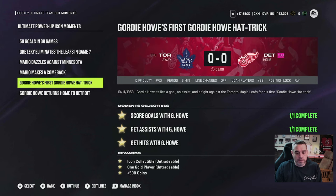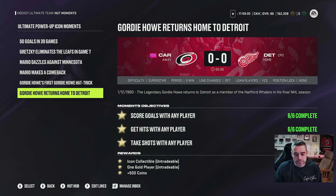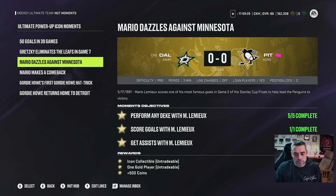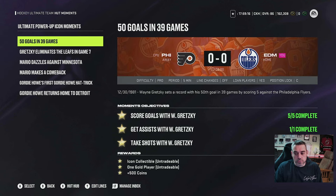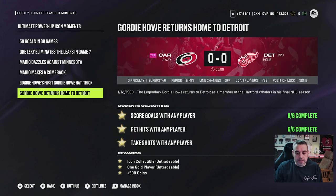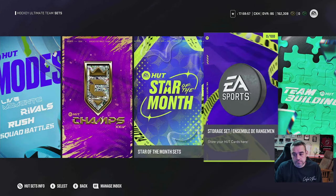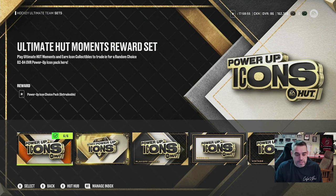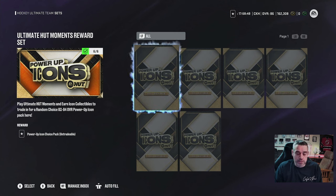These six moments — as long as you collect them and achieve the top objective — include: score goals with any player, score goals with Gordie Howe, score goals with Lemieux, score goals or perform any deke with Lemieux (a pretty easy one), score goals with Gretzky (a tough one but definitely doable), and score goals with Gretzky again. If you can unlock all of those top objectives, you're going to get six icon collectibles. From there, you can go back to your sets, back to the Power-up Icon set, and that first one — the Ultimate Hot Moments Reward Set — is where you can trade those in.